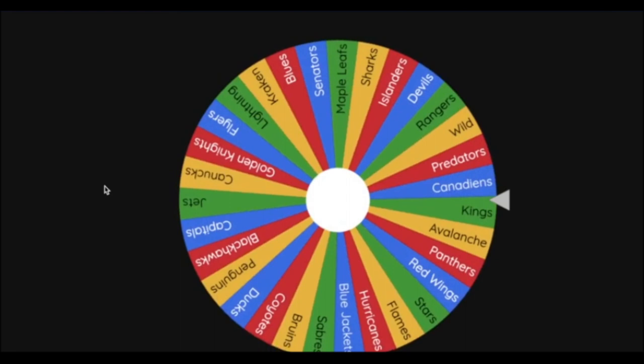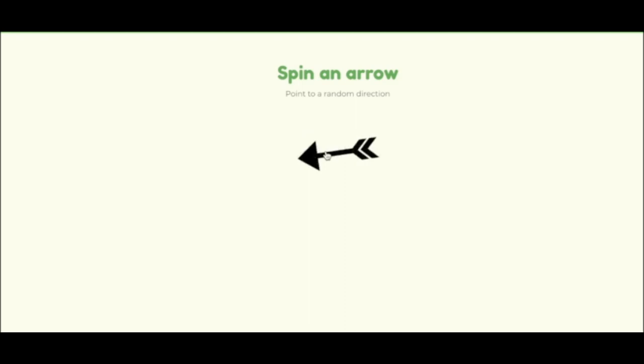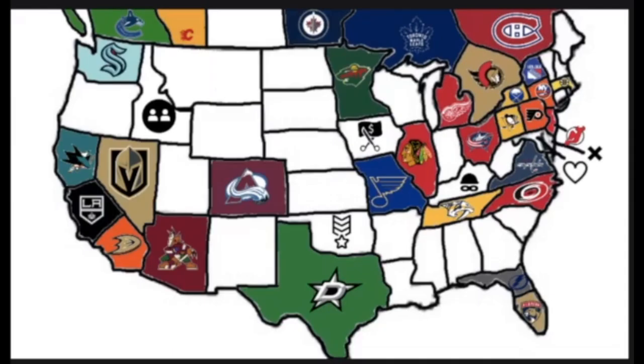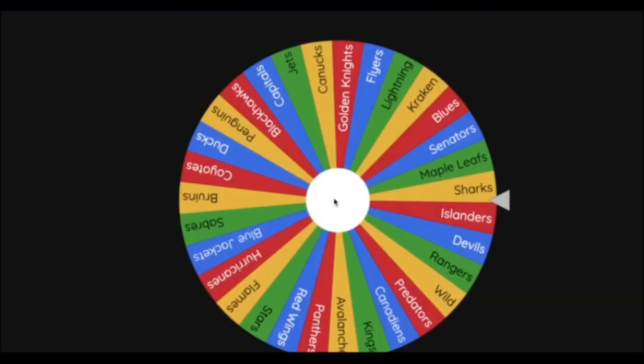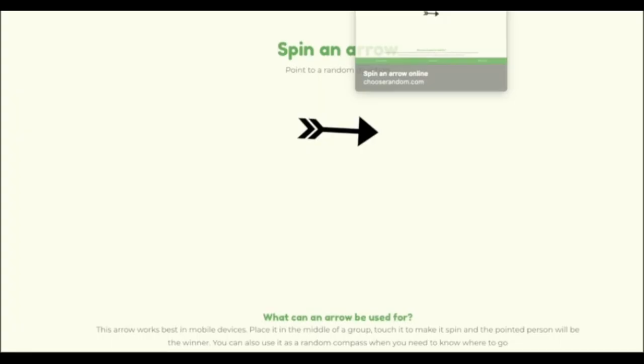31 teams remaining. The next team will be the New York Rangers — already a stacked team. The Rangers will be heading directly east and will take Vermont. After our first expansion, the next team on the wheel will be the Senators.